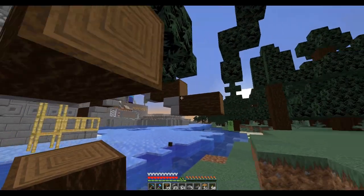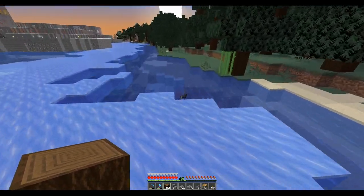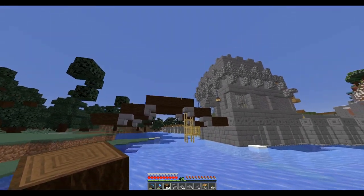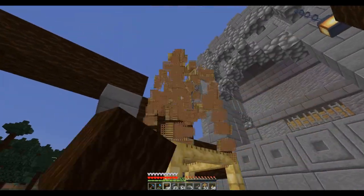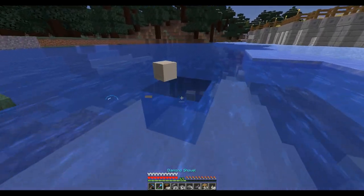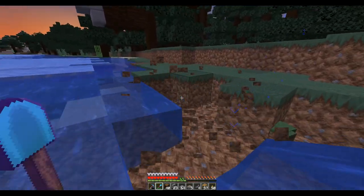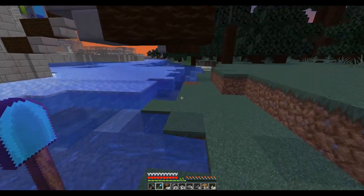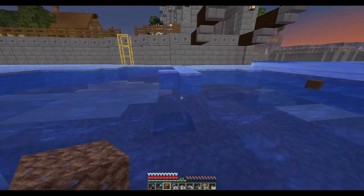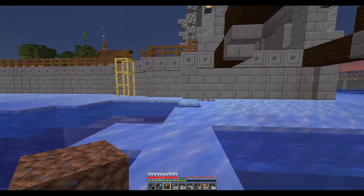Like that, and then this will be the other wall of the tower. Yeah, and that gives a good enough arch that we can get plenty of room for boats to go under there. And even here, I can probably get rid of this. There we go. Yeah, now the river looks much better that way.